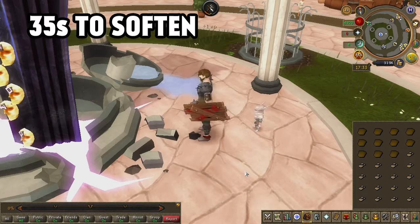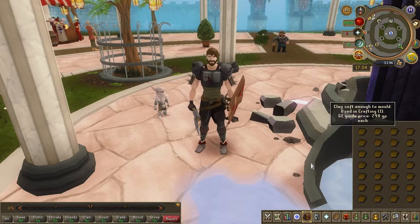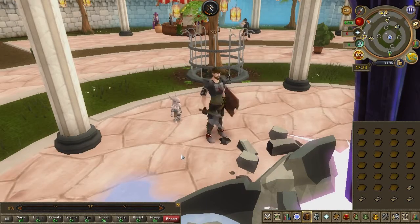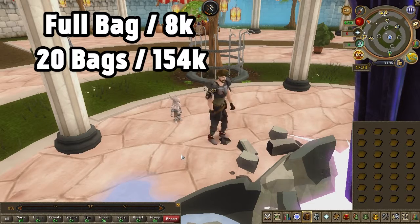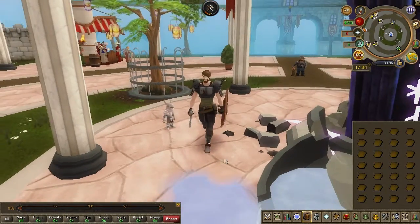Softening a full inventory of clay takes about 35 seconds, so you'll be done with your bank deposits in no time. Each soft clay goes for around 290 GP in the Grand Exchange with current prices, though prices do change — play around with it until they sell. A full inventory of clay goes for 8k, and 20 inventories go for 154k, meaning 154k per hour. This is a real easy way for noobs to get some starter cash.